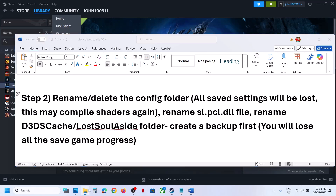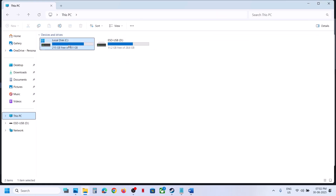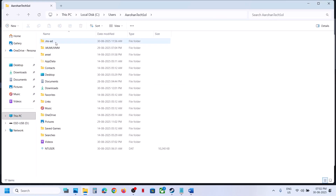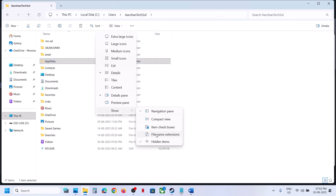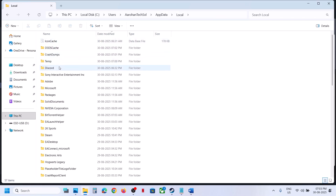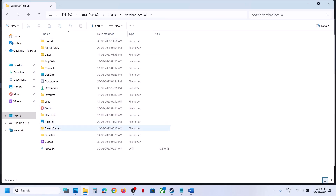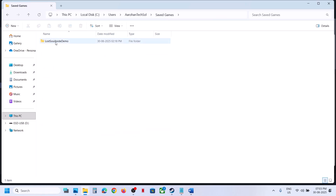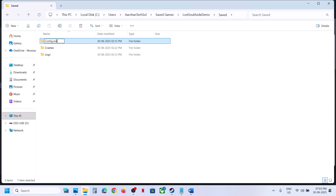To delete the config folder, open File Explorer and go to This PC. Open C drive, then open the Users folder, then your username folder. Open the AppData folder — if you don't see AppData, click on View, select Show, and check Hidden Items. Then open the AppData folder. To delete the config folder, go to C drive, Users, your username folder, open the Saved Games folder, and here you can see the game folder. Open the folder, then the Save folder, and here you can see the Config folder. You can rename it or delete it, and then check.